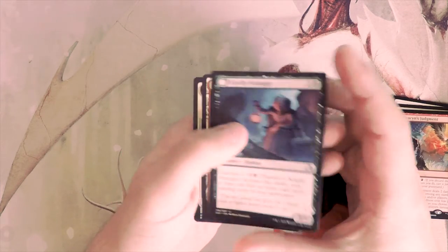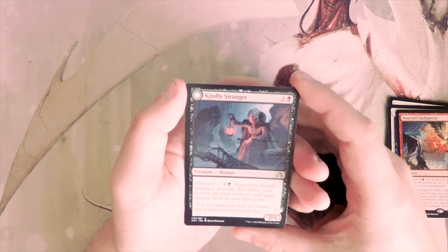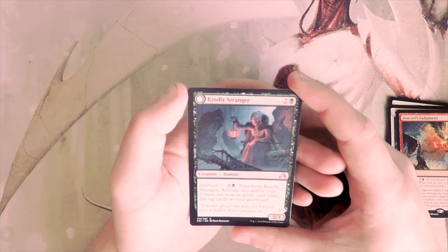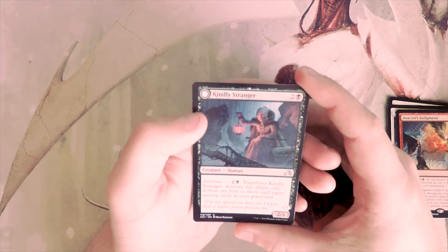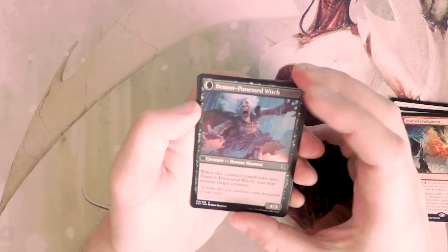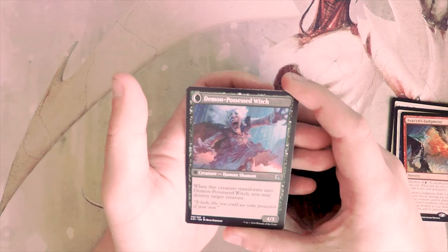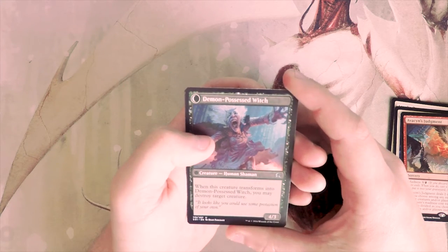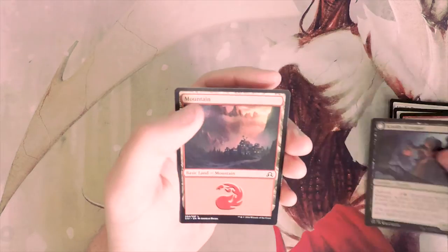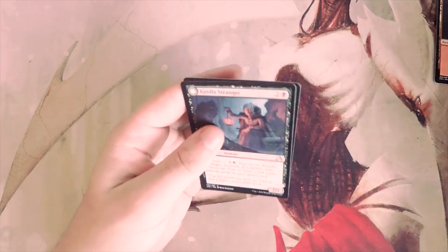Kindly Stranger is our flip card — two and a black for a 2/3. With delirium, you can pay two and a black to transform it, but only if there are four or more card types among cards in your graveyard. If you flip it, you get Demon-Possessed Witch, a 4/3, and when it transforms you may destroy target creature. That's obviously a great card — I really like it too.